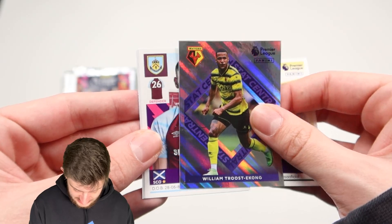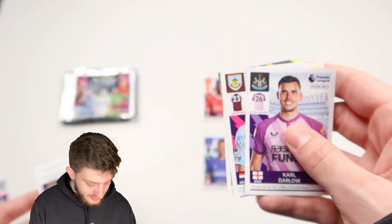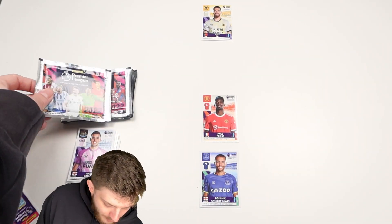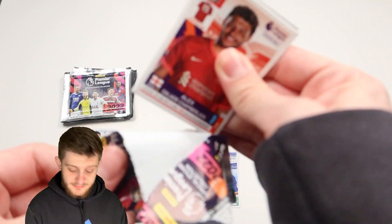We've got Jose Sa for Wolves — this is a good one. We've got stats central, Choudhury, Phil Bardsley, Eric Pieters, and Karl Darlow. 100% we're going Jose Sa in net. This is starting off pretty decent — Jose Sa in goal, Paul Pogba in center mid, and Calvert-Lewin up top. This is boding well so far.